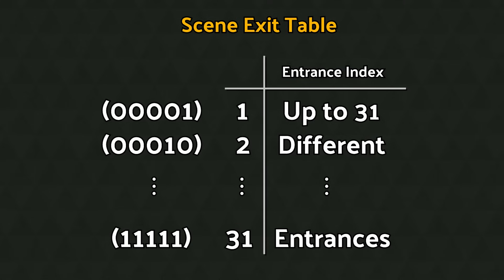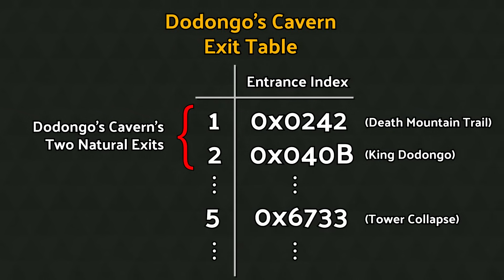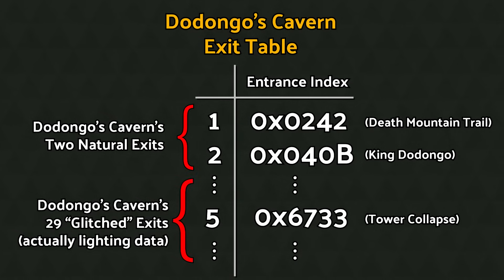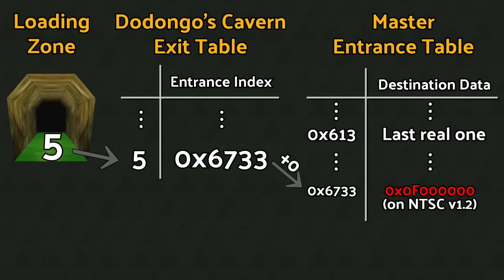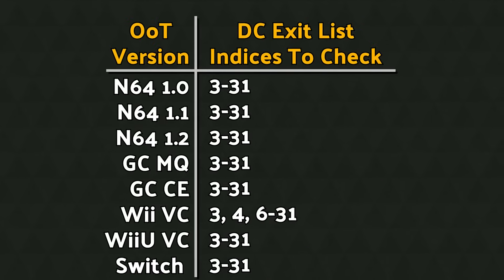To begin searching for this, we will have to look through all 31 scene exit options. We know the first two in the Dodongo's Cavern list are legit exits to Death Mountain Trail and King Dodongo, and we know from our example that the fifth one always leads to collapse. That leaves 28 other scene exit options to check. And since the arrangement of memory after the entrance table is different between versions of OOT, we can check all 28 on each version. Luckily, dedicated folks have already done this search for us, so we can take a look at its most fruitful result.